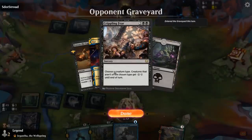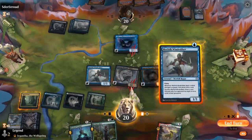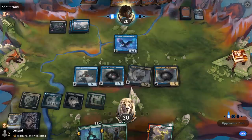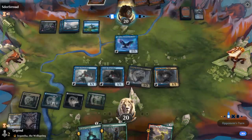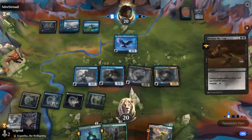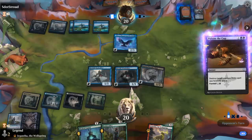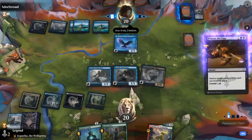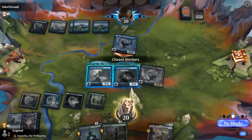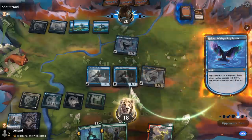Oh, Crippling Fear is going to be problematic. I think we still play the Windrobber here — six cards in the graveyard, so we're close to eight. Poisoning the Cup number two takes out the Thought-Thief. But as soon as we turn our creature sideways we'll get the Thought-Thief bonus. Yeah, I'll take the damage — they can replay Hakka if they want.